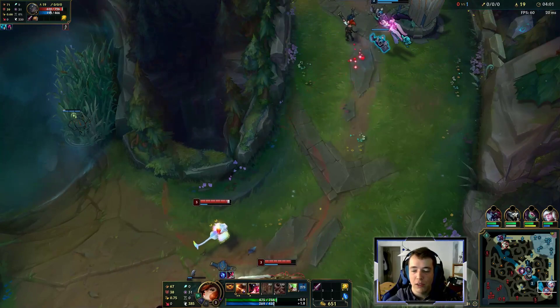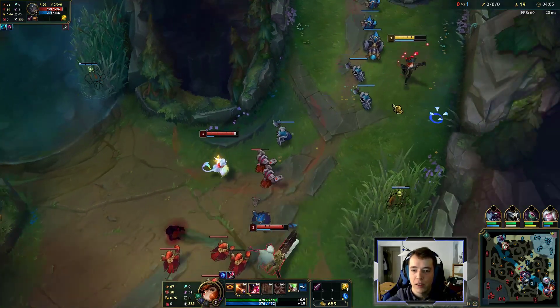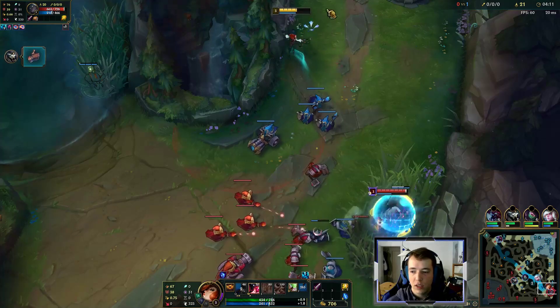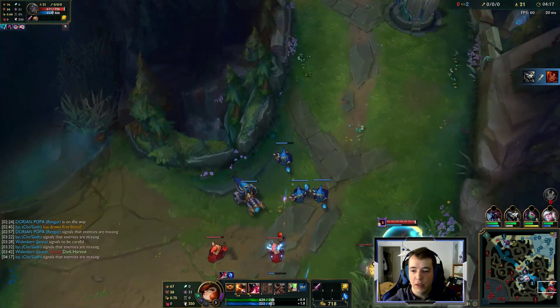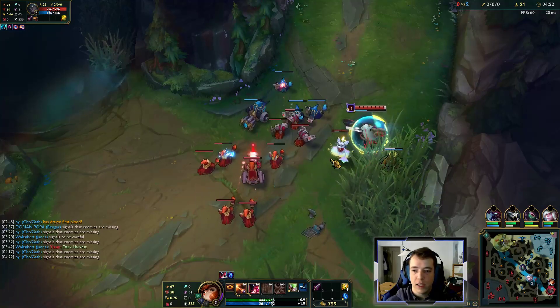Legend Bloodline needs some time to kick in. You can get double Dorans, but I wouldn't recommend it with this build — Doran stacking is way better for crit Miss Fortune. And now I'm 1v2, so I can't do anything. I need to hug my tower, and even then I can probably only stay in experience range and not go for any last hits. It sucks, but it's how I need to play this game.